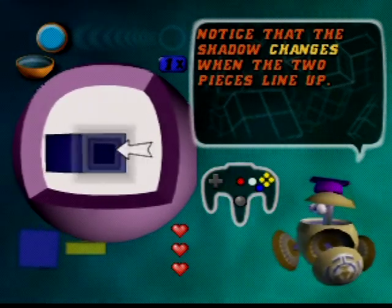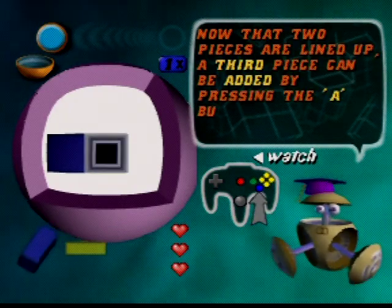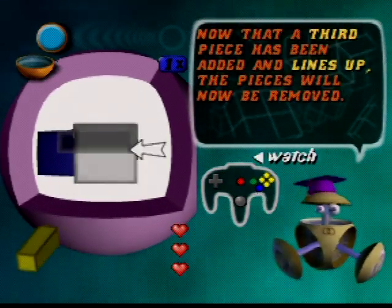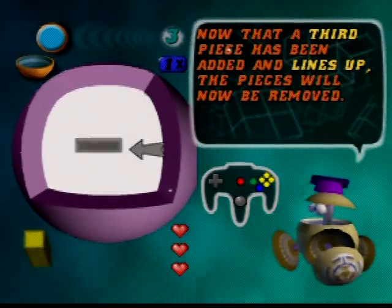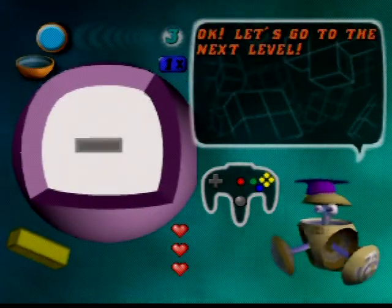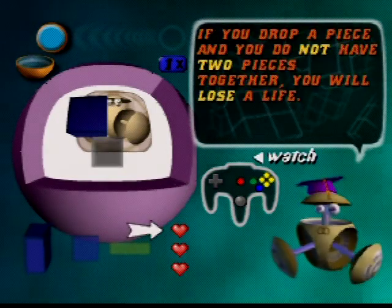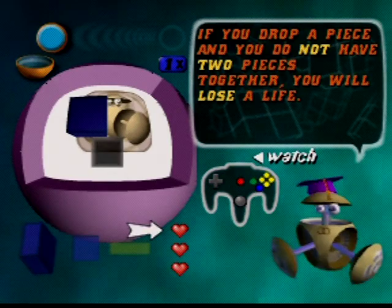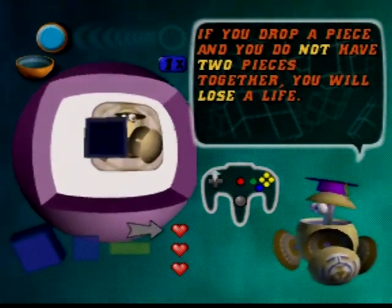It's actually a pretty good tutorial, all things considered. A third piece can be added by pressing the A button, and then they can be removed. Small red hearts represent your lives. If you drop a piece without having two pieces together, you'll lose a life. So don't drop a piece too early — you've got to wait for that shadow to change colors.